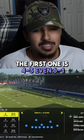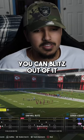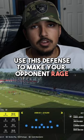The first one is this 4-3 6-1 Even. It was meta for the past few years. You can run match out of this, you can blitz out of it. Use this defense to make your opponent rage.